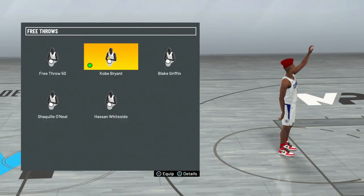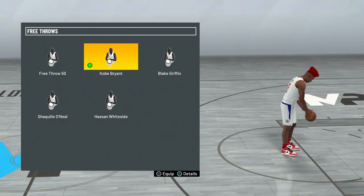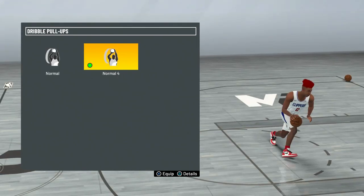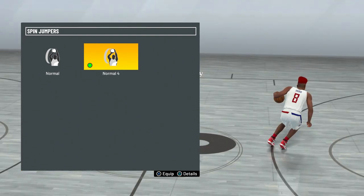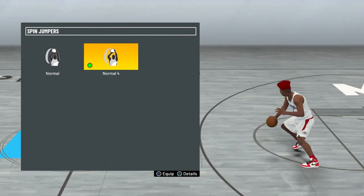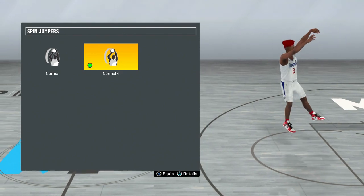If you want to know my jump shot, the link is in the description. For my free throw I have Kobe Bryant — a really good free throw I've been using since NBA 2K16. For my dribble pull-up I use normal 4, which I've been using since either 2K20 or 2K19. For my spin jumper I also use normal 4 — it's really slow, but because it's slow it's easy to trick defenders since they end up jumping early, and it's easy to see if you're open or pass out of it if it's contested.